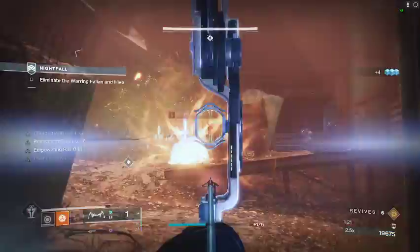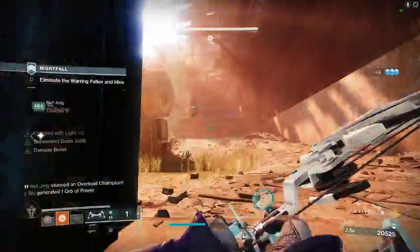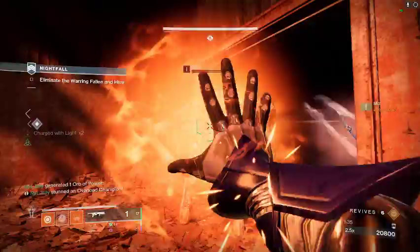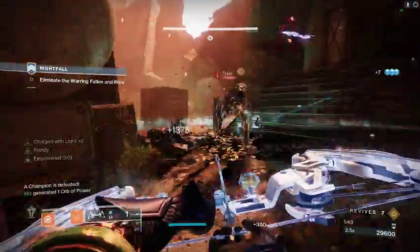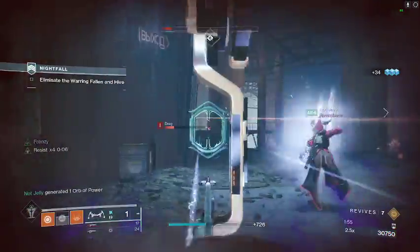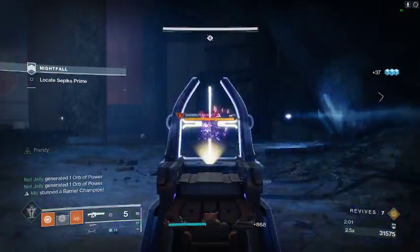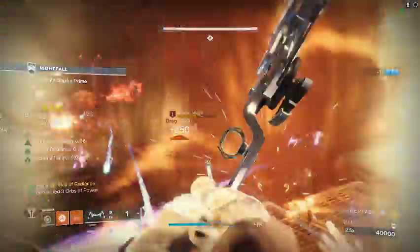I have Empowering Rift on right now — I'd recommend running a Healing Rift, but Empowering Rift can be nice for quickly melting a champion or the wizards. My teammate gets a finisher there and that's going to generate heavy ammo so we can keep pumping out the heavy. Right there I would normally die, but Protective Light is OP. Wait for a shield break, hit him with Arbalest, then easy kill. I pop Well since there are a lot of ads.